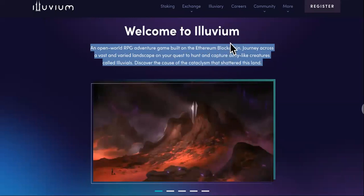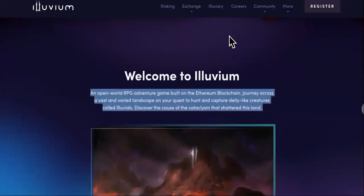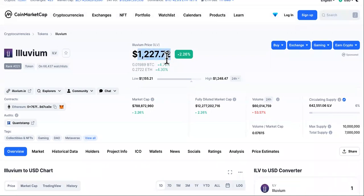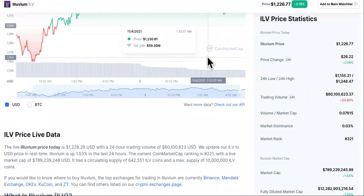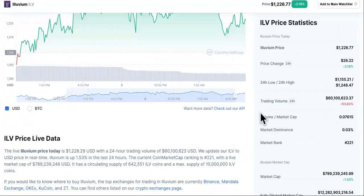This is Illuvium Crypto. This is the website. This is a gaming crypto, and I am super shocked to see that it is at $1,227, up 2.18% in the last 24 hours. The gauge is looking a little rocky road without the ice cream, very inconsistent.